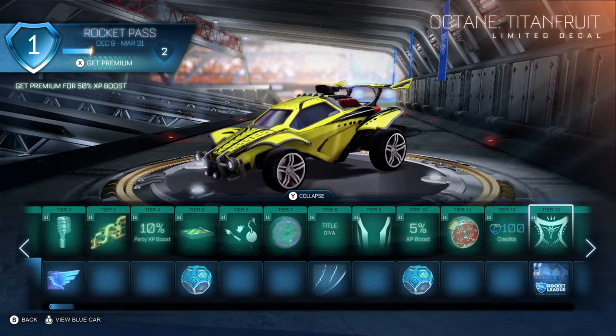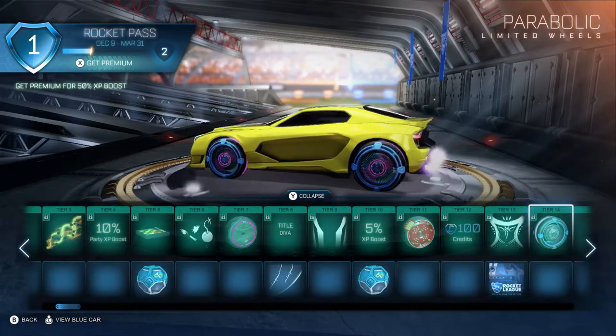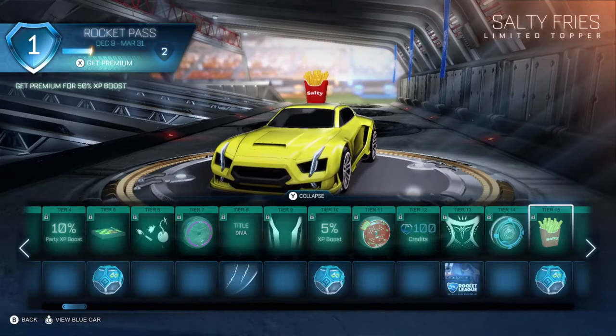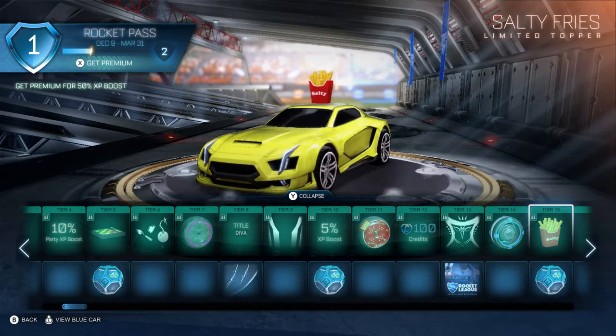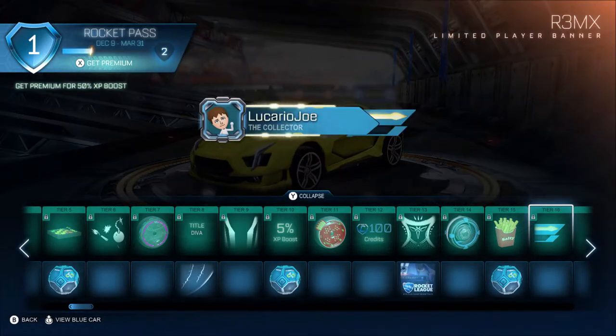That's the first player anthem — sweet. It's cool to see what they're going to sound like on the pitch. Level 13 also has the Parabolic wheels. Level 15 has Salty Eyes — that goes with the Salty topper I think was in Radical Summer. Level 15 free is an uncommon drop.